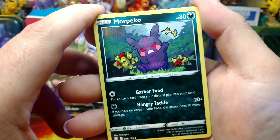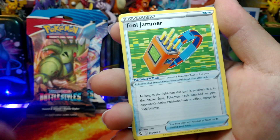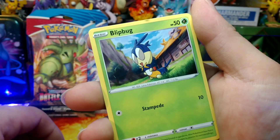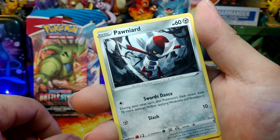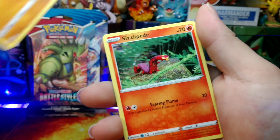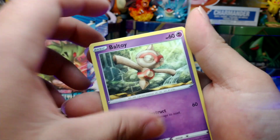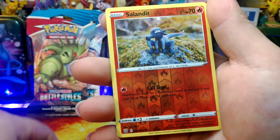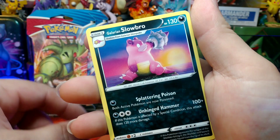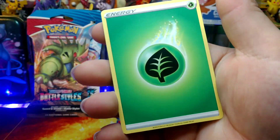We got Peko, Tool Jammer, Bruxish, Blipbug, Ponyta, Mankey, Sizzlipede, Claydol, Ball Guy. Reverse Holo Salandit. Galarian Slowbro Non-Holo Rare. Leaf Energy.